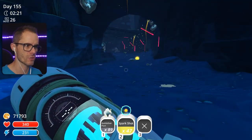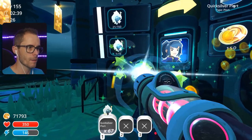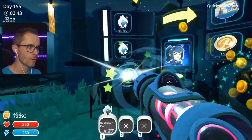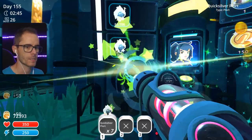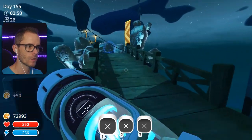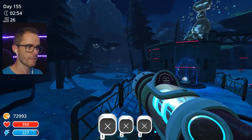We got 86 — not a perfect run by any stretch, because I was too busy sort of exploring around at the same time. How much money are we going to get out of this? Every 10 Quicksilver Plorts we get 150 U-Bucks. It's not too bad — not a waste of time or anything. Okay, so that's got another five minutes.